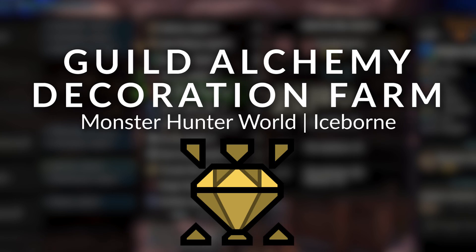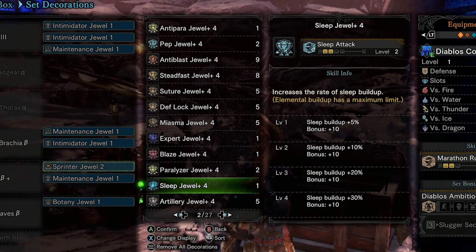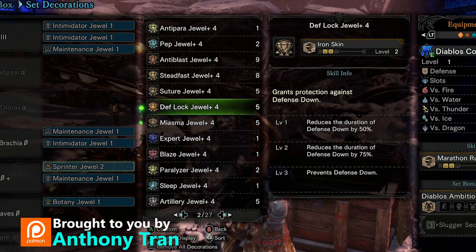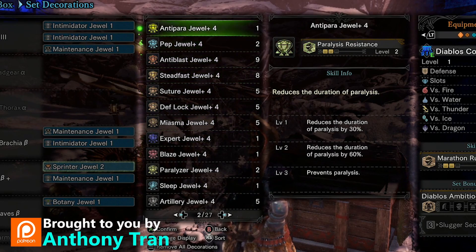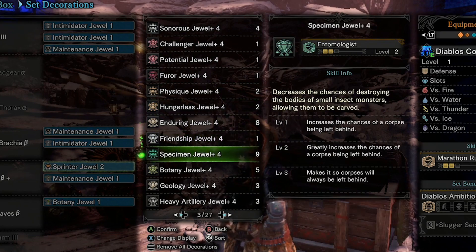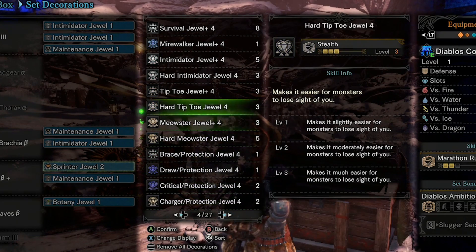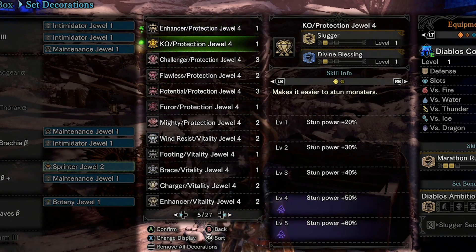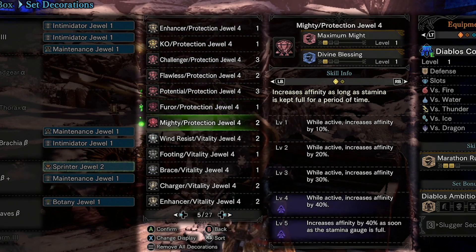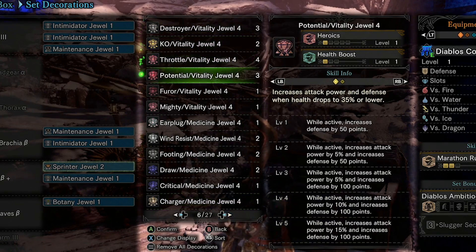Collecting decorations in Monster Hunter World Iceborne is a daunting and arduous task that consumes a lot of your playtime and really constricts how powerful your builds can be. So we're always on the lookout for better ways to earn decorations, and with the new seasonal event the Holiday Joy Fest, we have a new way to grind for decorations that is probably going to be the fastest way at this point.